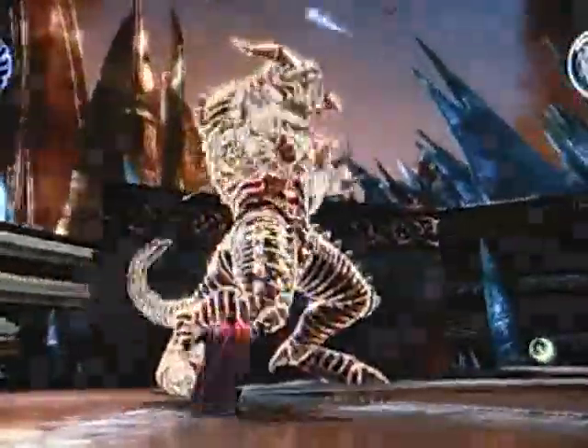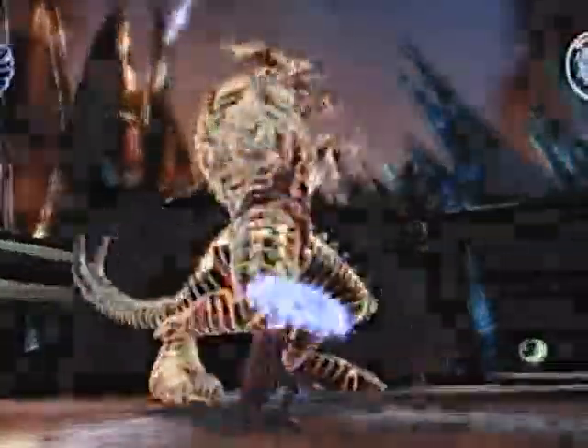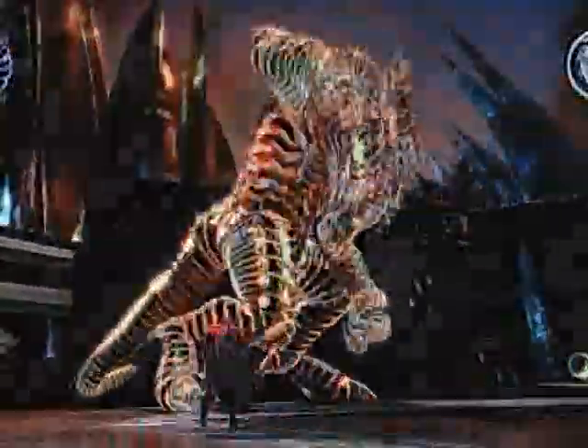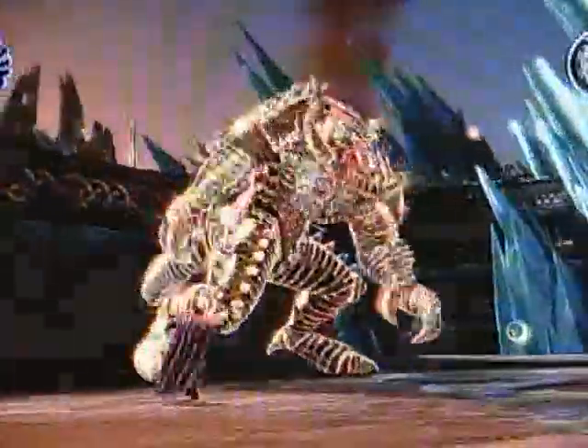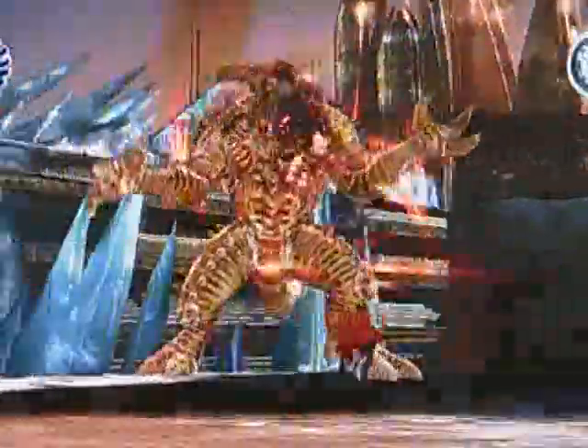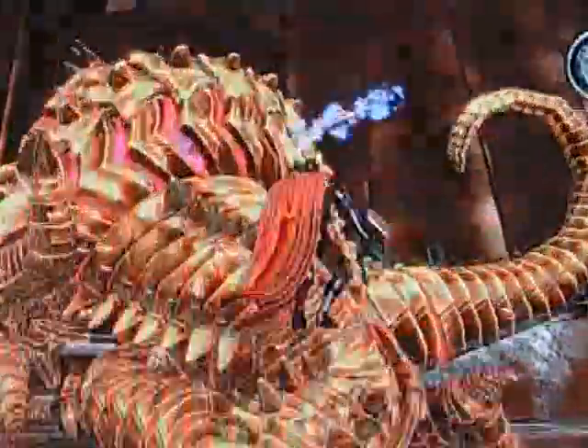We're going to try to stun him again. He's stunned. Now that's left trigger, then hold down left trigger, and then hit right trigger. You can either stun him or just keep hitting him with your hammer by clicking R3. I stun him occasionally just so I can get some good hits in without having to worry about dodging his tail or his hands.